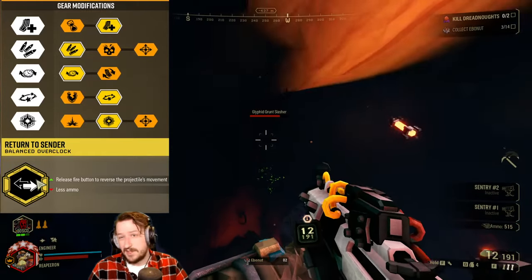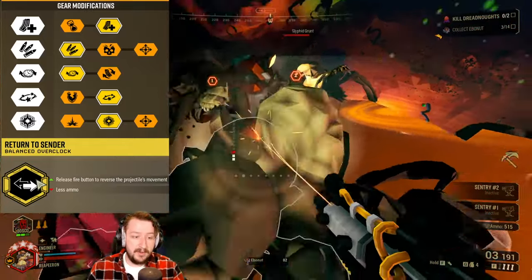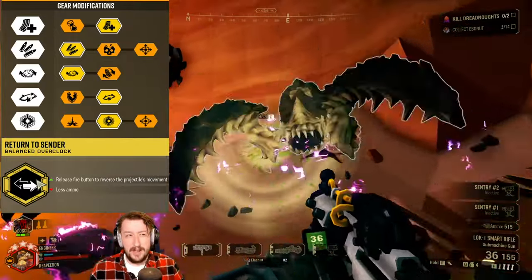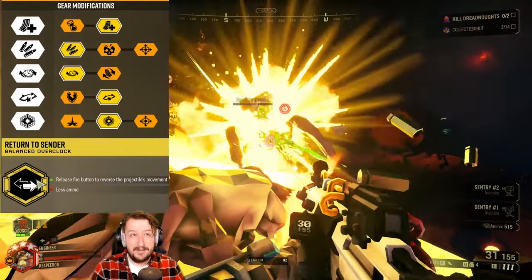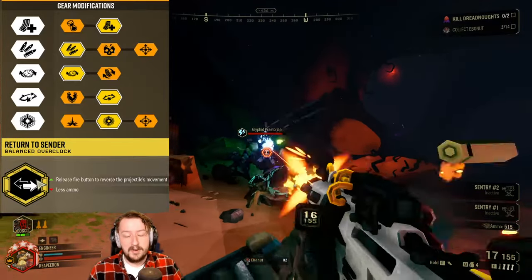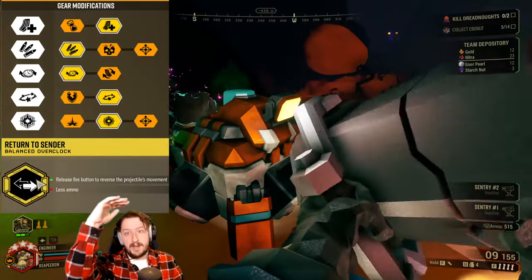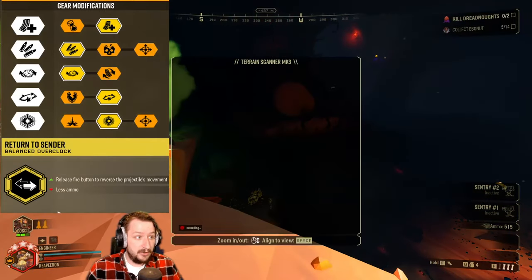In Tier 4, I'm going with Stun, but Armor Breaking is really good too — take whichever you'd like. In Tier 5, I'm going with Plasma Trail, which does a little more damage over time as it lingers with plasma, similar to how Persistent Plasma works on the EPC. You could go Explosive Goodbye, though it's kind of difficult to use with this overclock. Or there's Triple Line Split — it doesn't give triple damage, it just makes the hitbox much bigger and more forgiving, which is great if you're just getting used to the Breach Cutter.